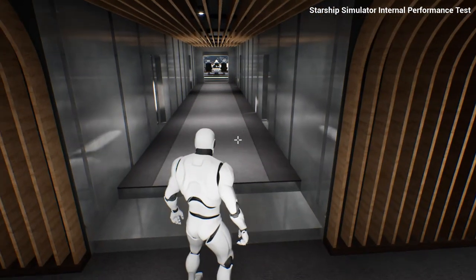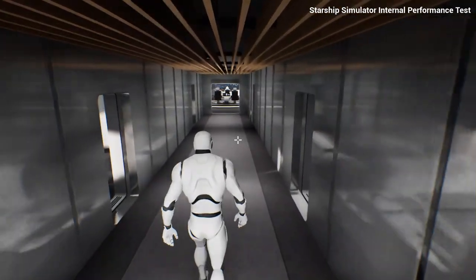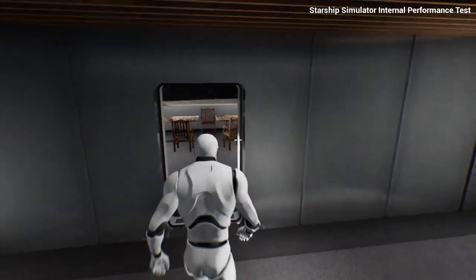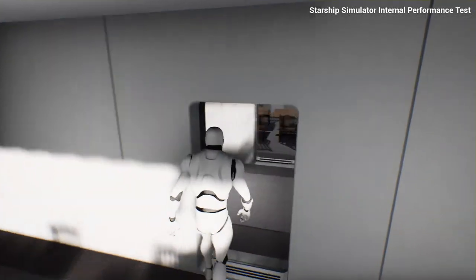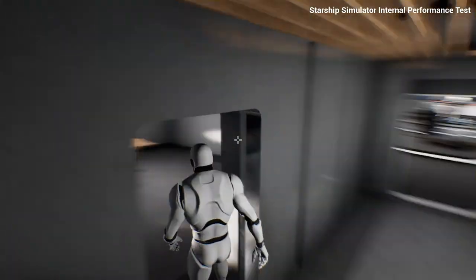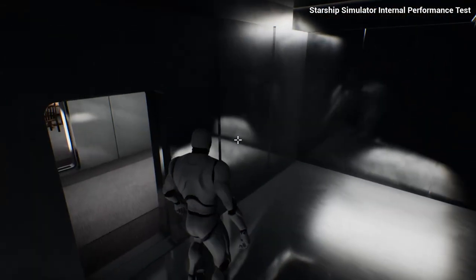Moving on up here, we have the command deck — some bare steelwork here because it's still under construction. Starting on the right, we have the conference room. Opposite there we have the XO's office, the first officer's office. Then we have the captain's ready room, and opposite there a bathroom, which is still under construction.